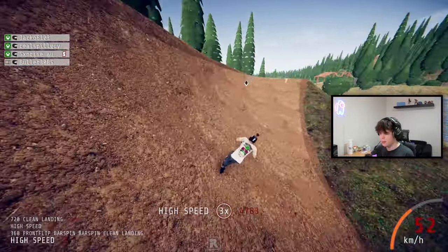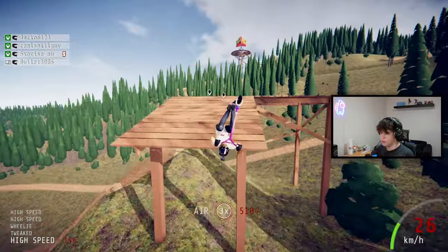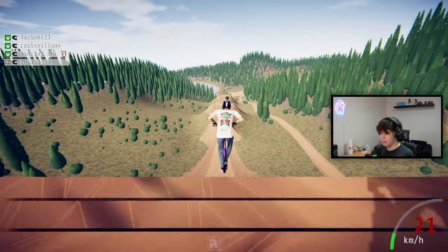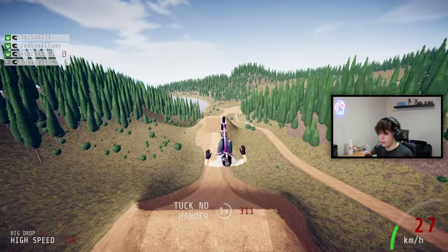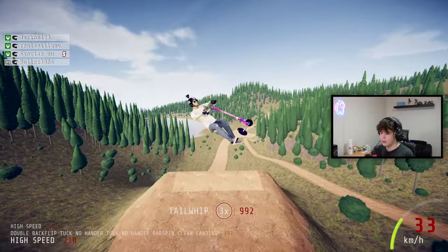Front bar bar there, very nice. Throw a little whip on the scooter — why not? Let's set a marker here — I reckon we can get some big tricks done on this jump. Going for a double backflip tuck no hander, late bar. Oh my god, you can fit so many tricks in with the faster trick animations — that's so cool. 720 frontflip tail whip — that was awesome.